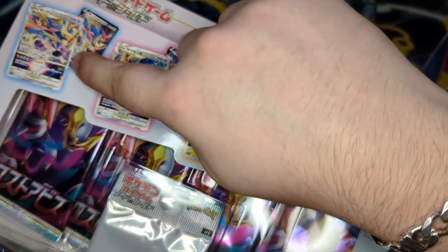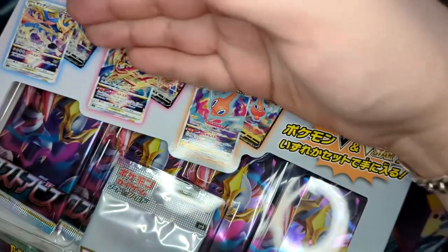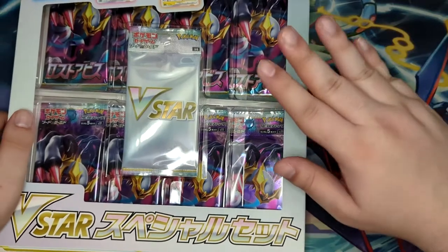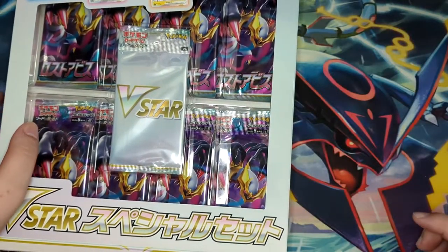There's the Zacian, the Zamazenta, and the Rotom. I'd probably want to pull the Zacian V-Star — that's the coolest. Let me just get the Lost Abyss boosters out of here and then we'll continue with the pack battle.